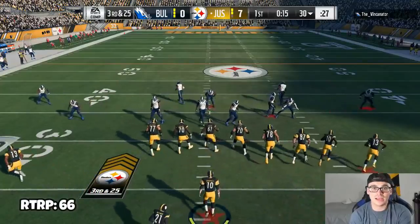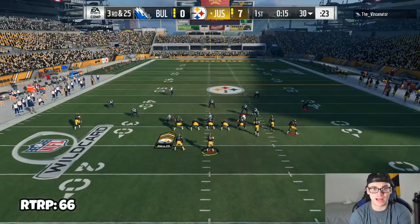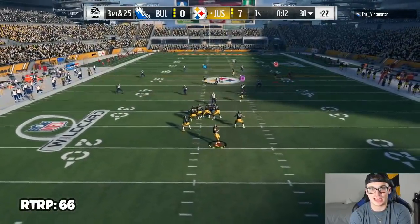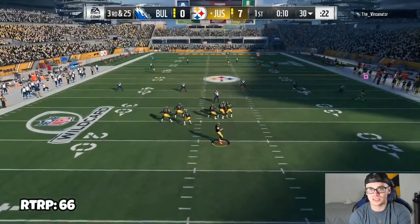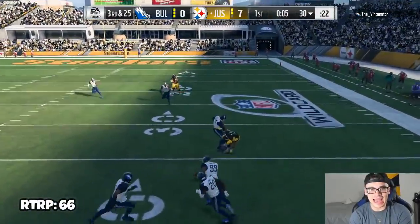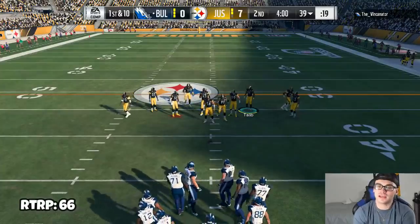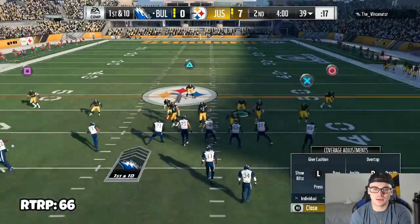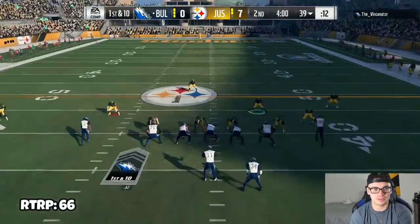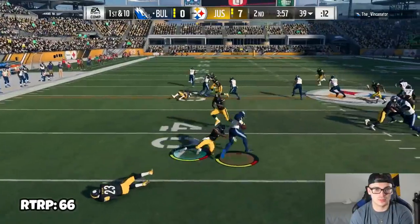It is actually a play action pass. We have coverage everywhere — beautiful coverage — but he lifts it in the air and somehow catches it out of bounds. I'm kind of nervous. It's fourth down, Terrence Newman almost gave up a really big play. Olivier Burnett with the big sack! We are getting shredded on offense though — the past two plays were absolutely diabolical. I wind up punting.